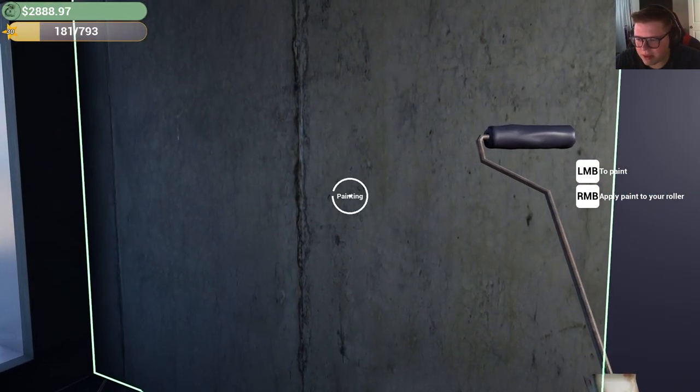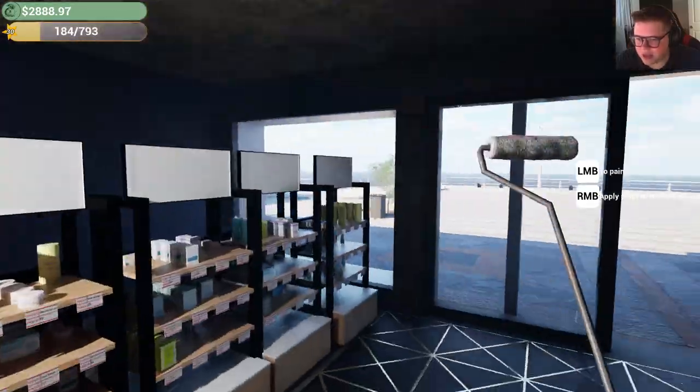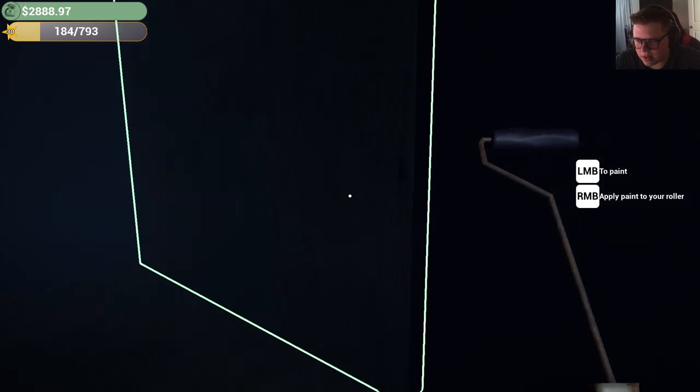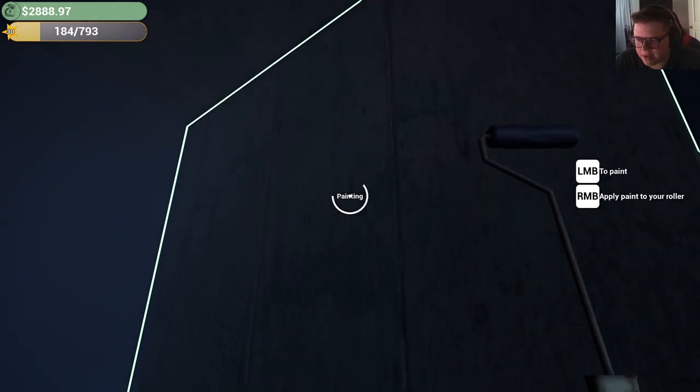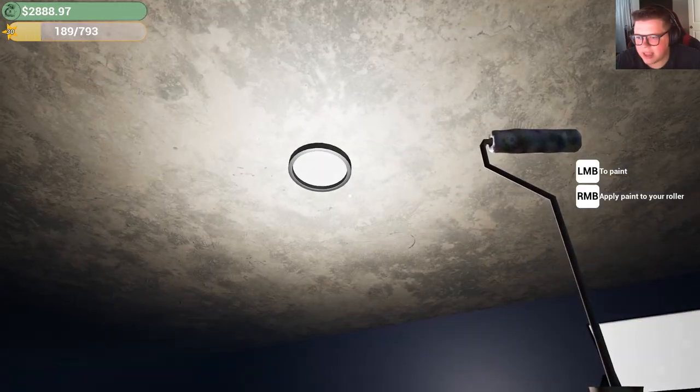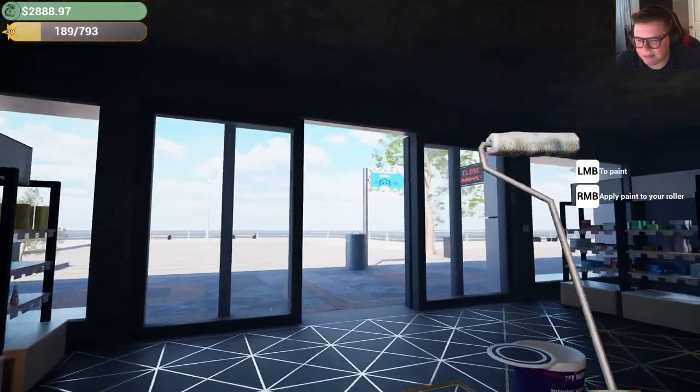I'm hoping this paint makes it look a lot nicer. And hopefully, since I chose the darkest color I could find, hopefully it doesn't look too emo in here. This is the saddest pharmacy on the planet - the only thing I sell is antidepressants. How do I fix the ceiling? Because that ceiling's mad ugly right now.